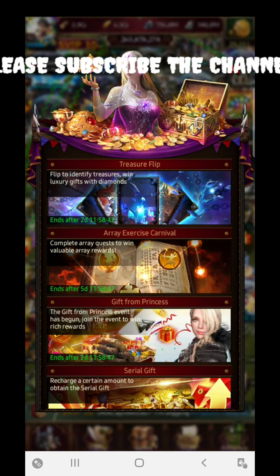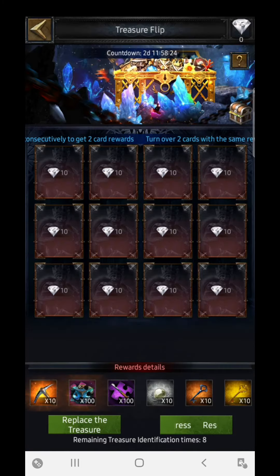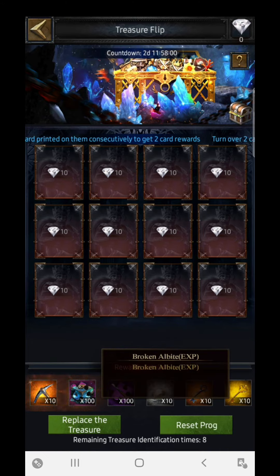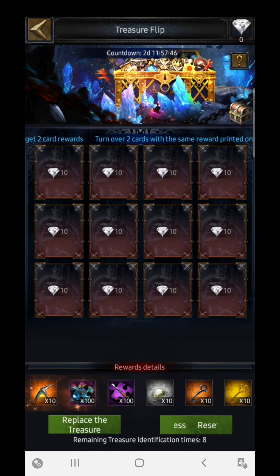Let's start with the first event — the Treasure Flip. This is not great for non-spenders because you only get two free card spins on a daily basis, and that's just once. After that, you need to buy packs to get diamonds and then flip cards to get maximum rewards. The rewards include things like the Mining Axe, Perfect Spine, Optional Chest, Medium Hole Saw, Broken Hour, Bite XP, Silver Key, and Golden Key.